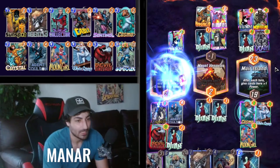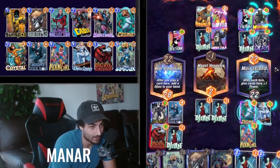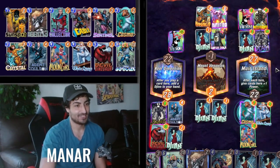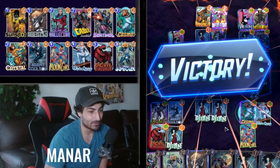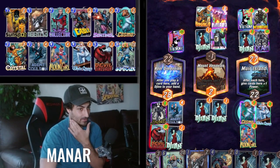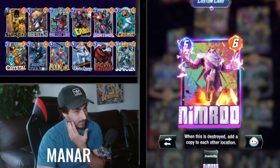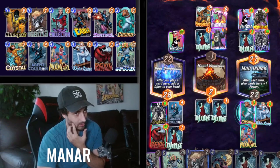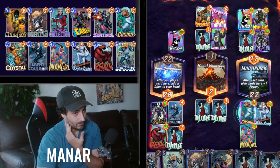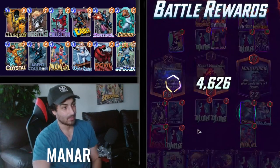We're already winning boys. We do lose the right location because we gave it up — I literally played nothing there — but that was insane. That Hobgoblin play was insane. That plus four on the final turn was crazy. He had a strong deck, but he failed on the Nimrod because all those spots were already full. I think he wins if he Nimrods it.